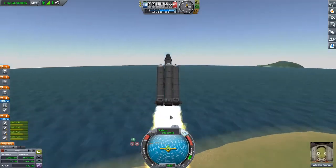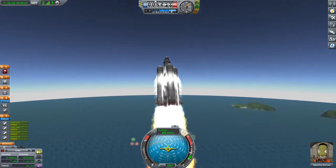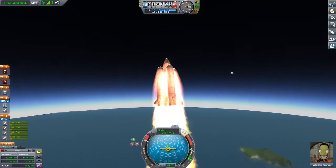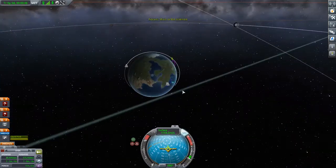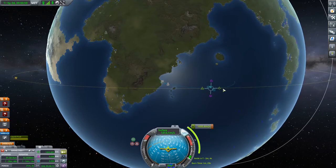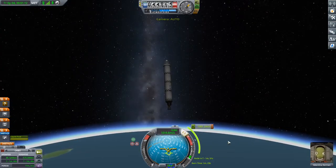As soon as I throw off the boosters, the aerodynamics are bad because we have no winglets on the bottom part. We can only throw them off if we're high enough in the atmosphere that there's no significant drag. We're getting very steep but getting high quickly enough. Let's get our orbit going — it's actually quite a good orbit.